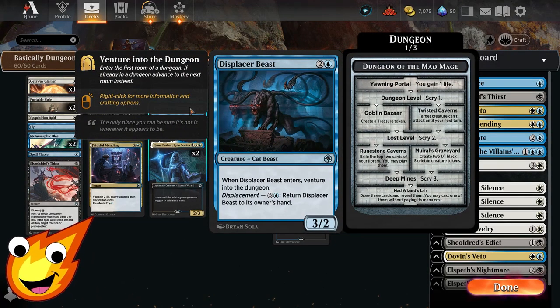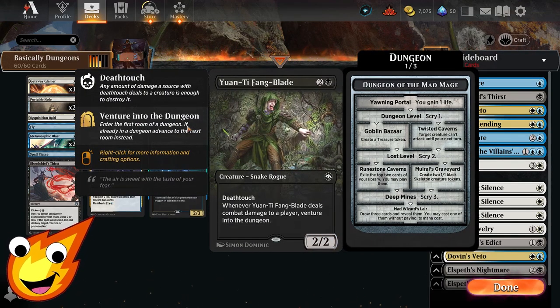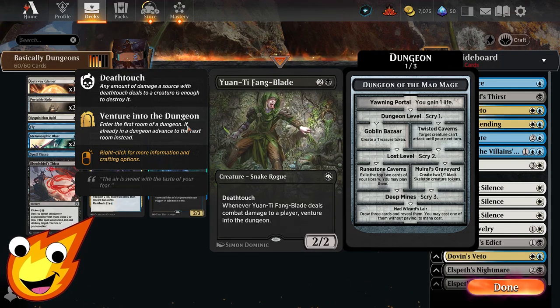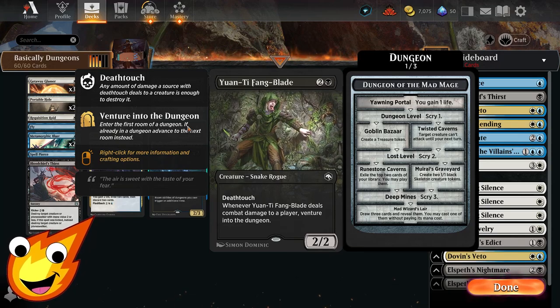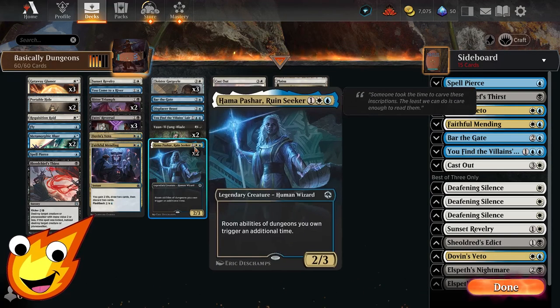Our other three-drop is Displacer Beast — same as the Gargoyle, when it enters you venture into a dungeon. We only need one copy because its secondary ability lets you pay four mana to bounce it back to your hand. Yuntan Fang Blade is a Snake Rogue that ventures into a dungeon when it does combat damage to a player. It also has deathtouch, so you can almost always guarantee getting that damage through since opponents don't want to lose their creature to deathtouch.